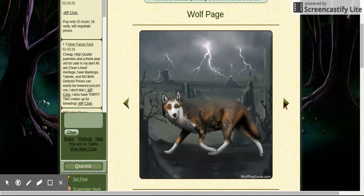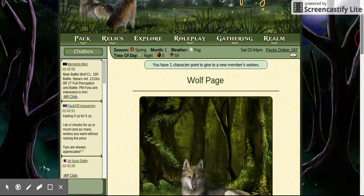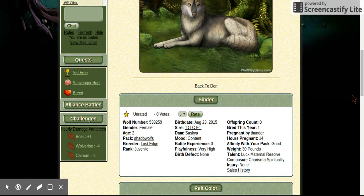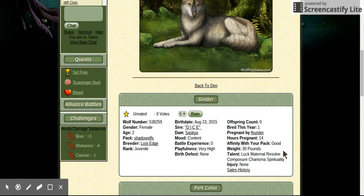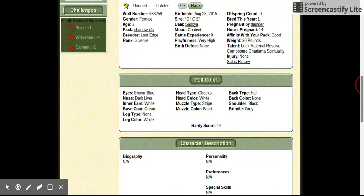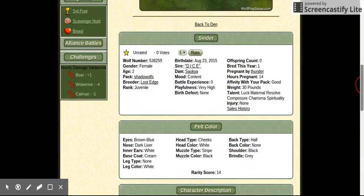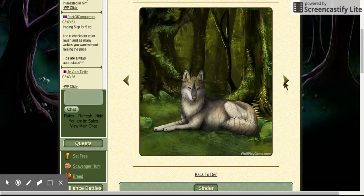Next is Cinder. She is another juvenile and these are all her talents. She is pregnant by Thunder. She's playful and she used to be part of the Last Edge pack — now she's part of the Shadow Wolf pack. I bought Burning Flame for six and Cinder for twelve. She has no kills.